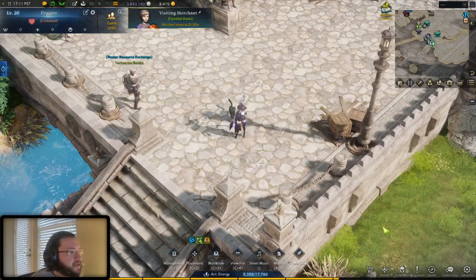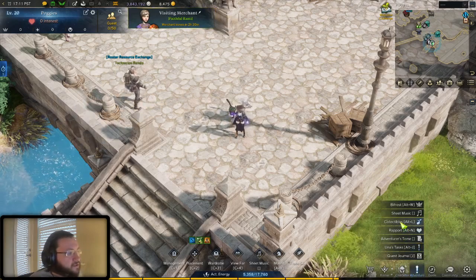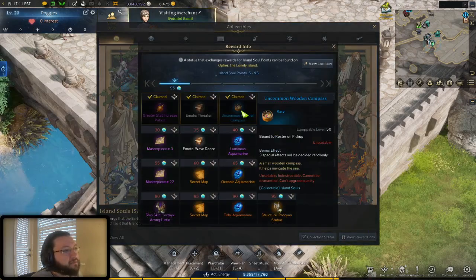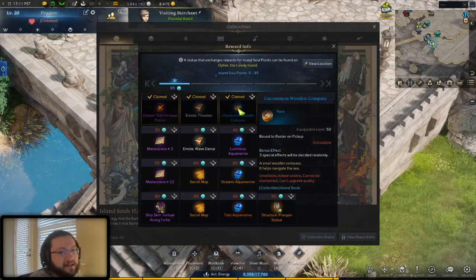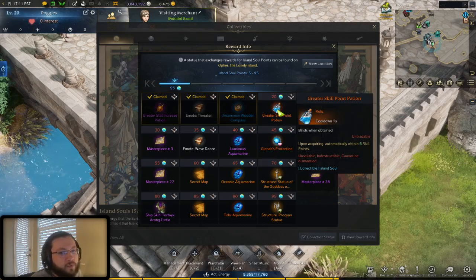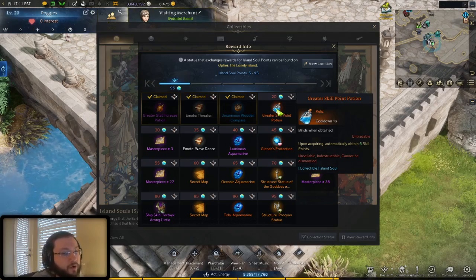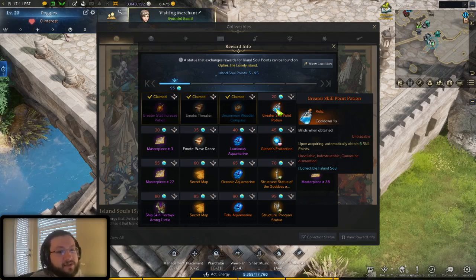Let's go over how you actually end up getting this. If you go to the collectibles and then to island souls, you'll see that the compass is the third reward you get, and you're going to need a total of 15 island tokens. I also highly recommend trying to get to the 20 island soul reward as well, because you get a greater skill point potion which gives you six skill points — super important for your character build heading into end game tier 3 content.